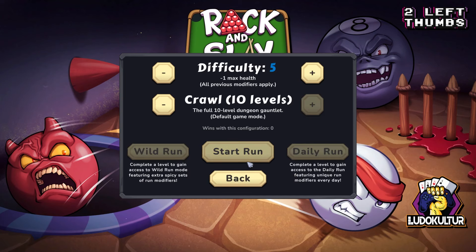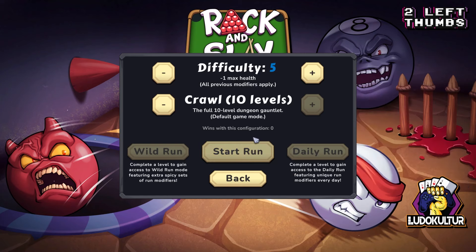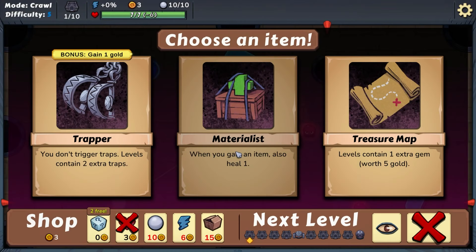Because we're recording, we have to go intermediate, so we don't get made fun of — that's minus one max health. This is literally my first time ever playing this game, so we're gonna learn and figure it out together. Options include: you don't trigger traps but levels contain two extra traps; when you gain an item also heal one; levels contain one extra gem. I think we should go with Materialist — gain one gold.